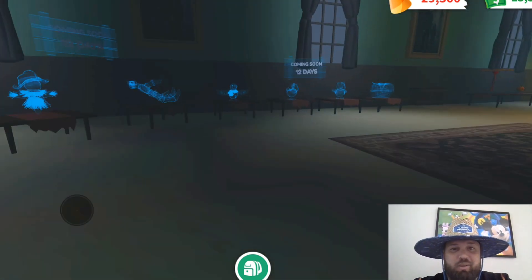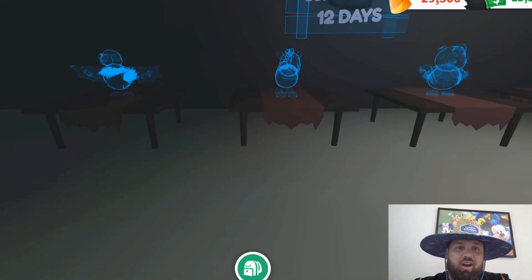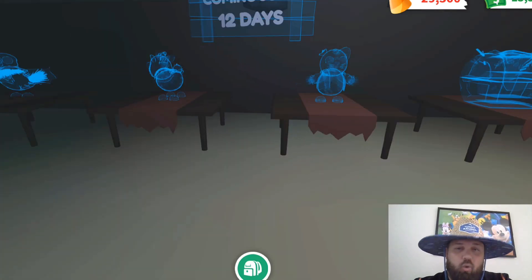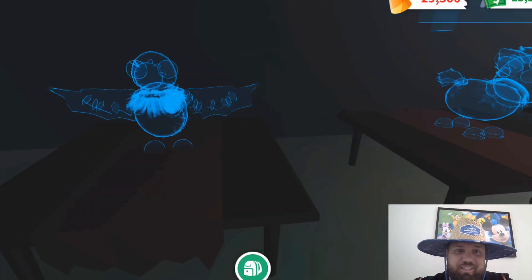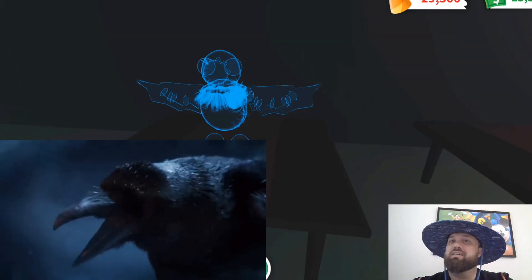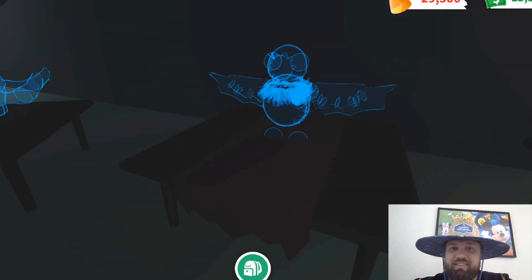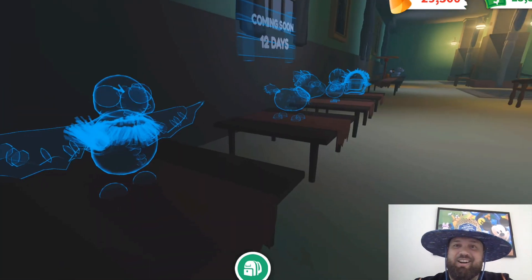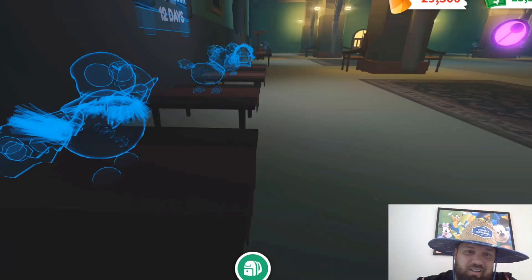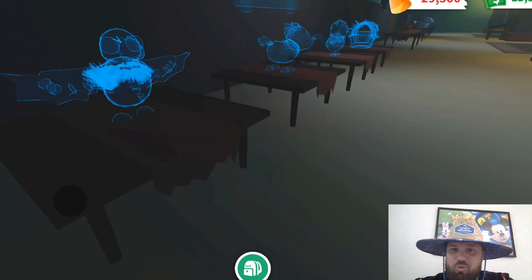Over here are the pets coming in 12 days — the next round of pets. My guess is these three pets are going to come in a box. Just by looking at them, it looks like a Scarecrow-type update. This pet right here looks like a scarecrow crow or a raven of some sort. I don't think we have a raven, and with things like 'quote the raven, nevermore,' but by looking at the beak, I'm willing to bet this is going to be a crow — a scarecrow crow.